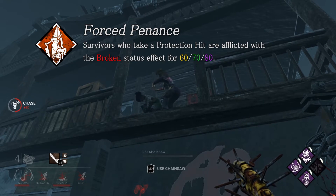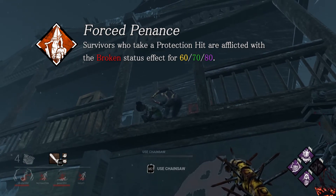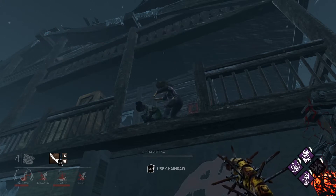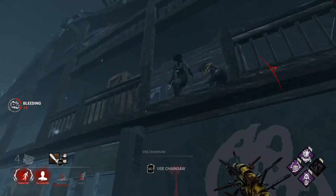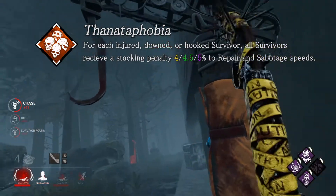Force Penance now lasts longer — 20 seconds extra on all tiers. It's still not going to be very useful. First off, someone needs to take a protection hit, which doesn't happen super often, and even then the broken debuff just really encourages that survivor to do gens, and that's not what you want.